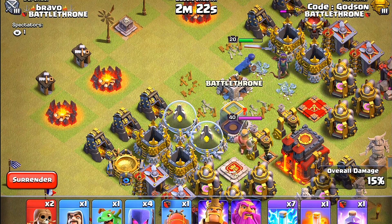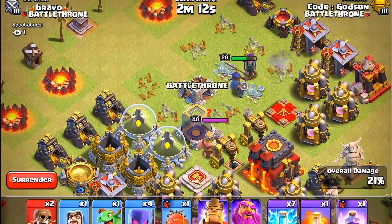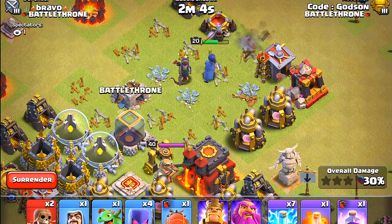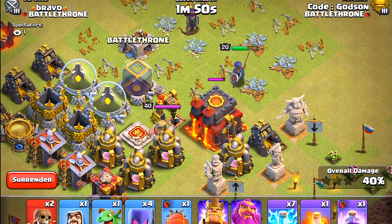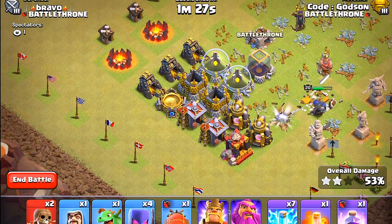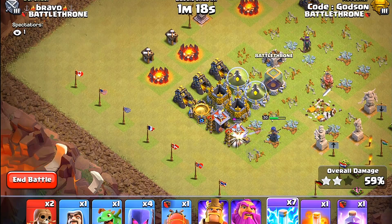We're going to try and not use any abilities here - just wait this out and see if the Royal Champion can do it. Will she be like the king and get a time fail, or will she be able to be like the queen and finish it all off? She's getting pretty good speed. She's coming closer to the enemy king - he's alerted! The king got two shots off before she turned around. Oh no - she popped her ability! We're not allowed to use any abilities, but that one was forced. The king was able to hold off without abilities, the queen barely survived it, and the Royal Champion had to use hers to take out the king.